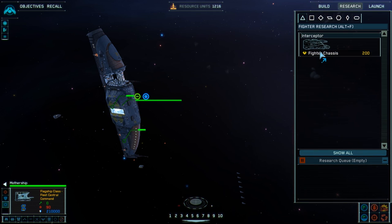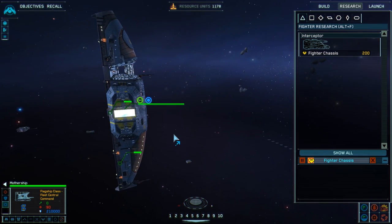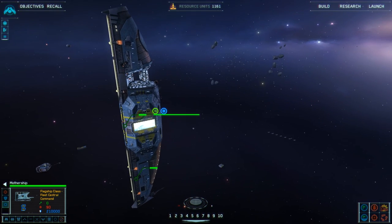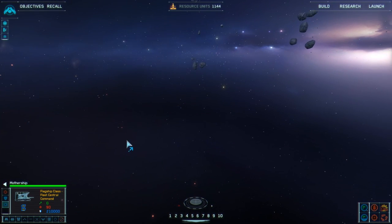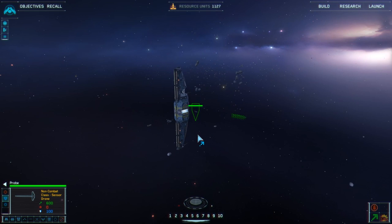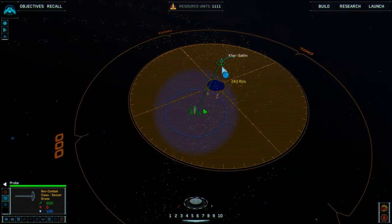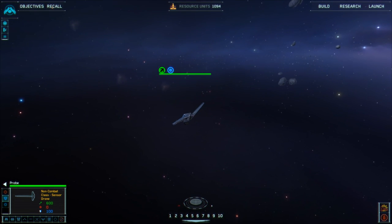Build scouts - actually no, we'll research the fighter chassis, that would be good to have. Proby, Proby, come on Proby! Camera fail - no probe. Okay, send the probe over there to the Khar-Selim. Off you go Proby, let's follow the probe.